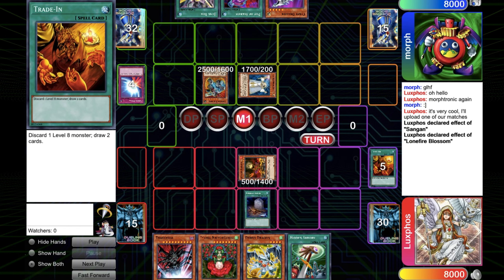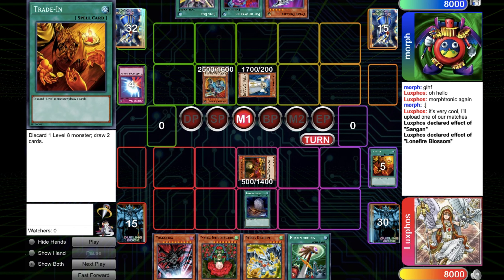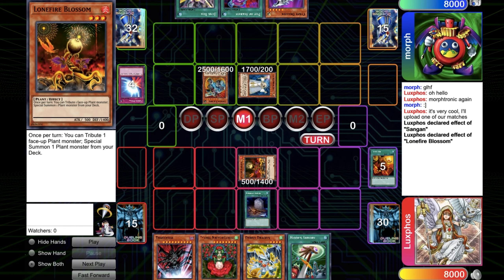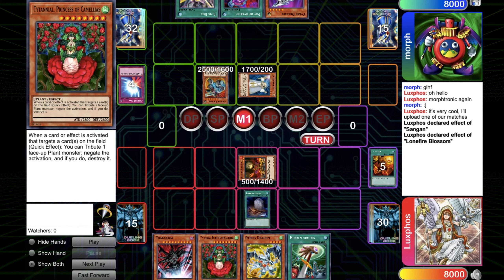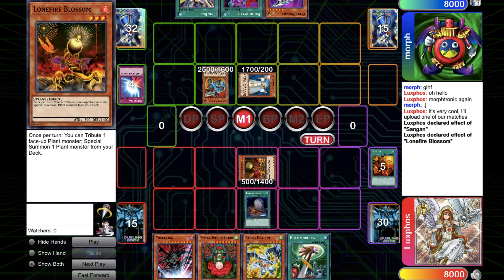When you have the trading and the Lanfire, you always go Lanfire once, and before going for it twice and going for Titanial, you go for the trading and see what you draw. Because in this case, if you draw the Foolish Burial you can send Dandelion, get two tokens, and the Lanfire can survive and you contribute the token instead of itself to special summon the Titanial, which is much better because if the Lanfire sticks it's another Titanial next turn.